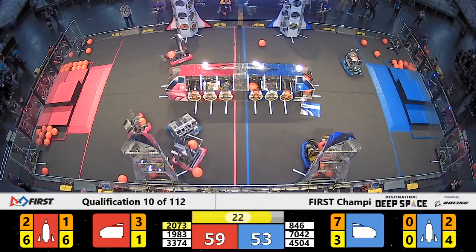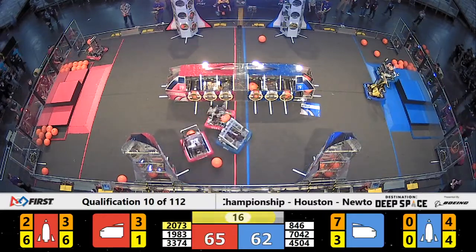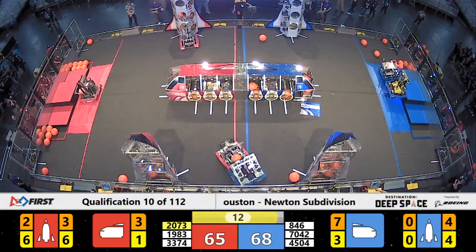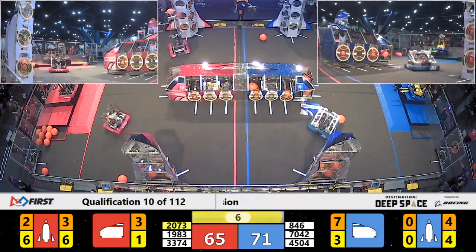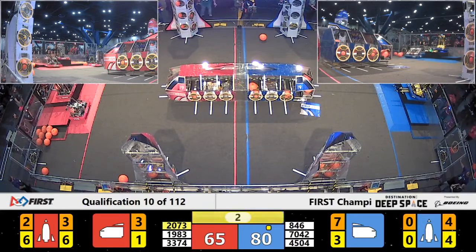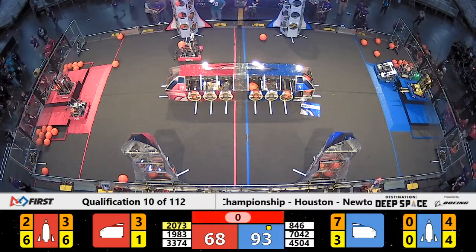Close matches like this tend to come down to the last points. Red alliance finishing off some last-minute scores. Skunkworks says that's enough — going back. Coming into the hab: Funky Monkey on level three, Skunkworks consistent level three climb. Up goes another cargo — two seconds, one. Very close — Eagle Force almost finishing that rocket for the red alliance.